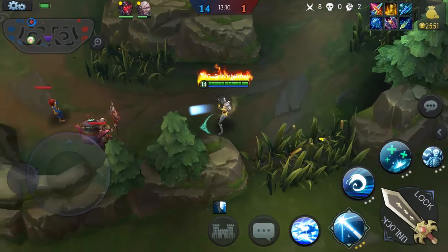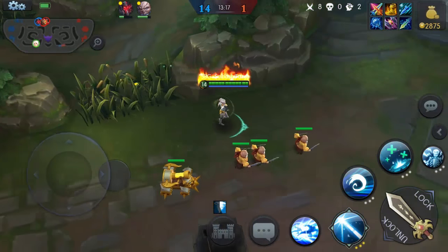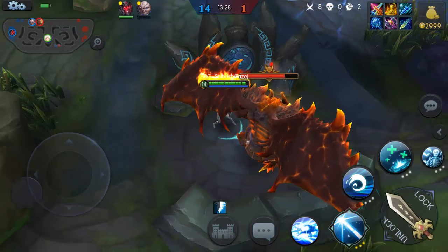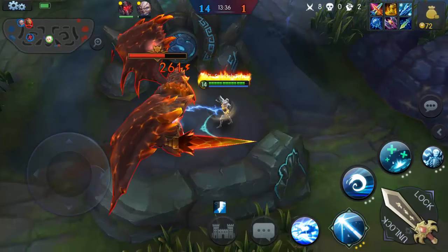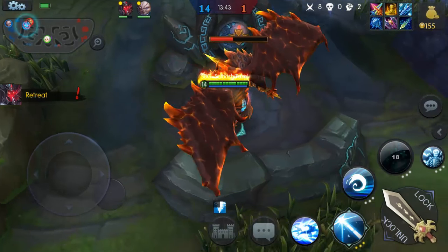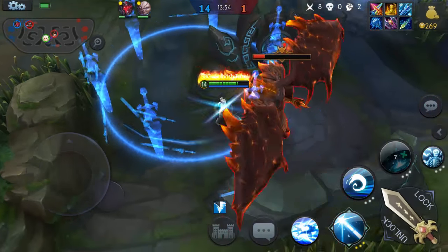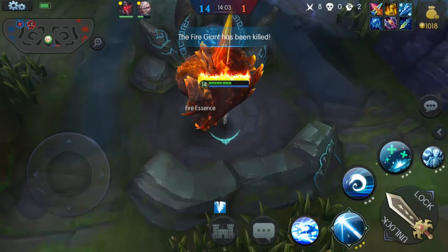We did lose a tower down here — I didn't really pay attention to that. For level 14 I'm going to grab the Fire Giant to see what kind of damage Faze is able to pull out against a boss. She doesn't really have any lifesteal or anything like that, so healing relies entirely on her heal ability with a 21 second cooldown. There are items that affect cooldowns. Way is coming in trying to steal the kill, but that's not gonna happen.